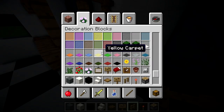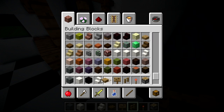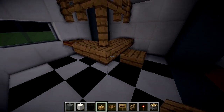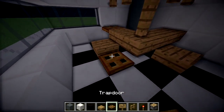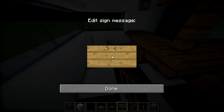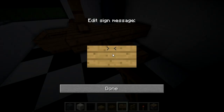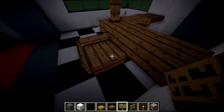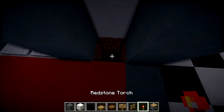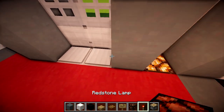I've seen bar stools done on SG maps — those are great places to learn building because the builders there are really good. Check out an SG map if you're looking for building ideas. We'll use signs for the bar stools. For lighting we're going to use redstone lamps because it's modern — I don't like glowstone personally, I don't think it looks good anywhere.